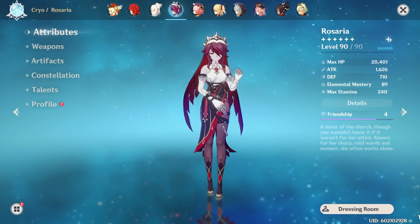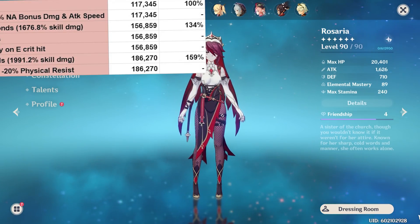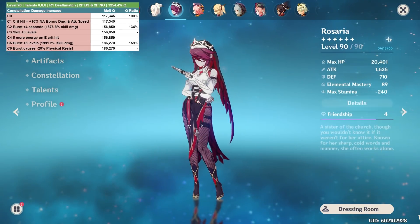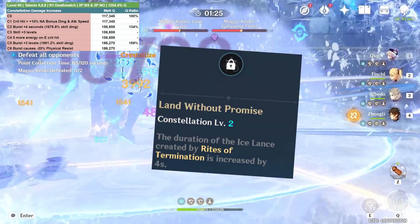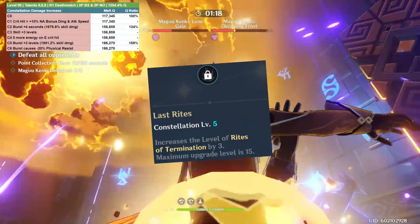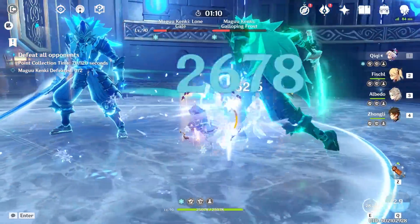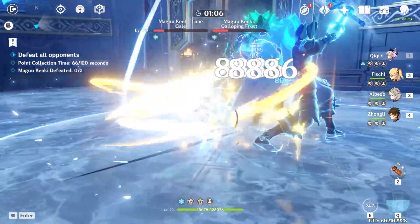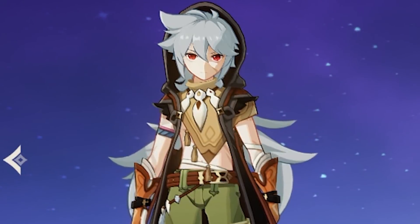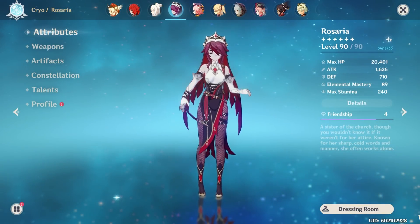The next thing to consider are the two other characters on Kazuha's banner: Rosaria and Razor. Rosaria's constellations are amazing for her cryo damage output. Over the entire course of her burst, assuming you melt every hit, Rosaria can do around 117,345 damage. At constellation 2, her burst does 34% more damage thanks to additional ticks and duration. At constellation 5, her burst does 59% overall more damage. If you're looking to upgrade your sub-DPS Rosaria, this is a great banner — especially with Bennett included. Rosaria's constellation 6 also makes her the go-to cryo support for electro-physical DPS characters like Razor, who also happens to be on this banner, as well as Fischl, Keqing, and Eula.